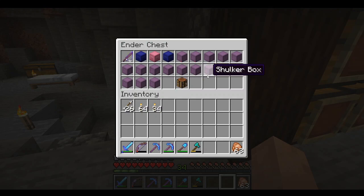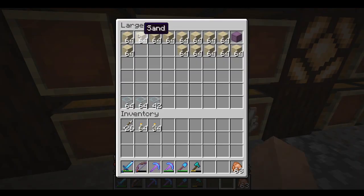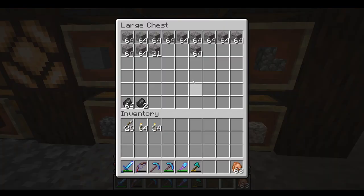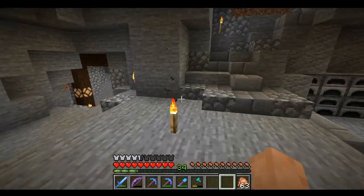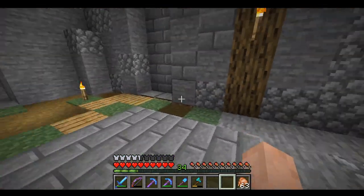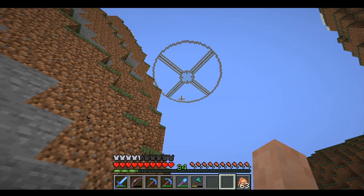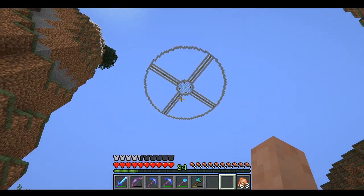We made an ender chest and a whole bunch of shulker boxes for storage. We also went to the desert and mined a whole bunch of sand to get glass, and mined a whole bunch of gravel to mix with the sand. What we did with that is we made concrete — concrete is sand, gravel, and whatever color dye you want. So we kind of threw up a little circular base up there.